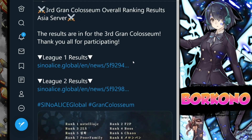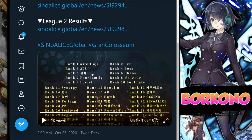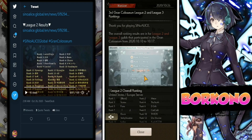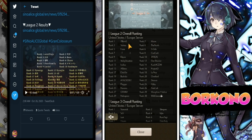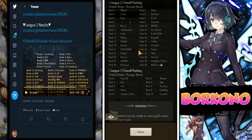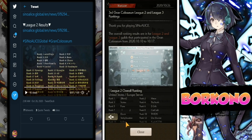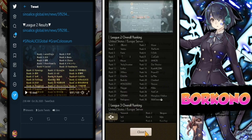Let's go over the Grand Coliseum overall rankings — this is the Asia server. Congrats to everyone in the top 10: Algic, 2LS, Poor Family, Lucille the free-to-play boss, Chaos, and Soulmate. For League 2, the top 3 are Blank, Meow, and Veritas — or is that Moo? I can't read that. And for League 3 it's Nazarick, Sleepers, and SOS.